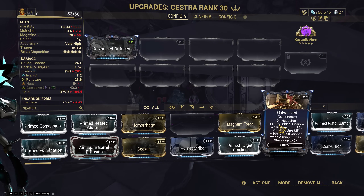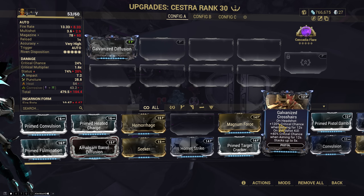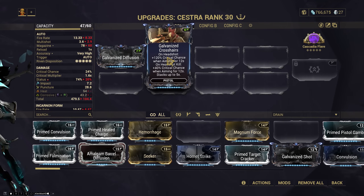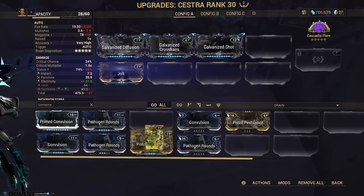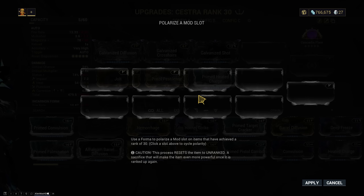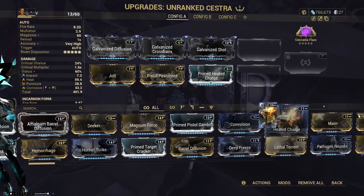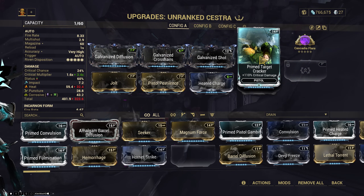Diffusion for the multi-shot. I'm not sure about Crosshairs — I wanna try it out, but I'm not sure if I wanna aim down sights all the time with a weapon like this. Let's give it a try, we can always take it out. And let's put on Galvanized Shot as well. I think we stick to good old corrosive and heat, with Prime Heated Charge, and use Cascadia Flare for our base damage. We also need another Forma, so let's slap a dash polarity right here. How much crit multi do we get with Prime Target Cracker? 3.4? Ugh. Well, let's try it.